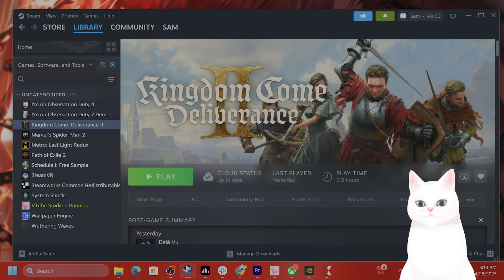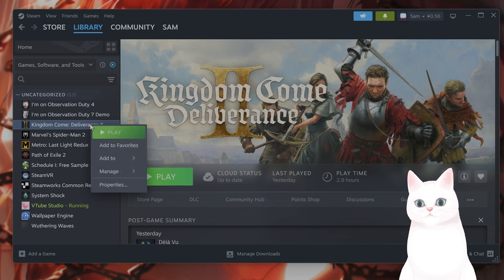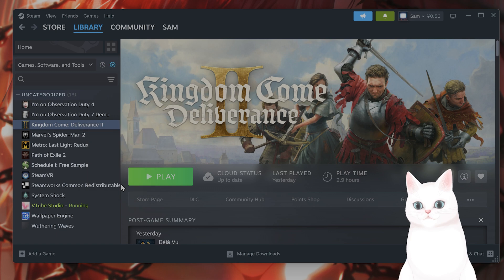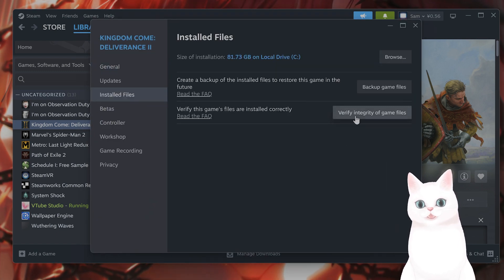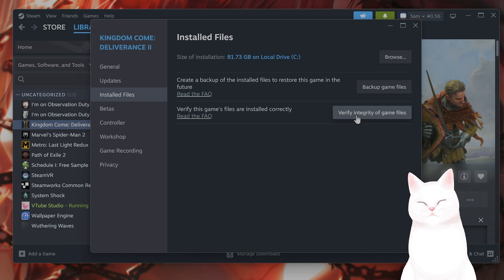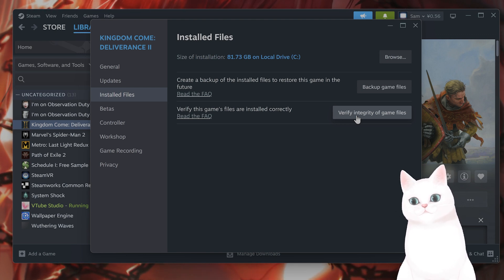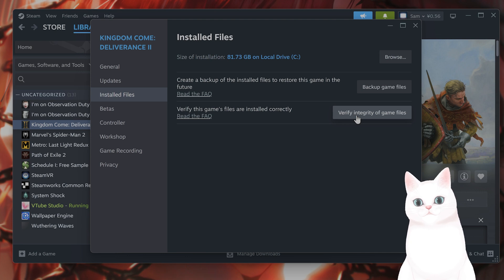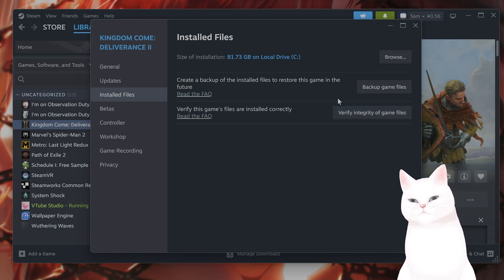The next method is to go back into Steam, find the game in your library, right click on the game, and go to properties. From here go to installed files, and then verify integrity of game files. This actually does help a lot of people. Basically what it does is it looks through the files to find any corrupt files and replaces them with non-corrupt files. It is very useful.